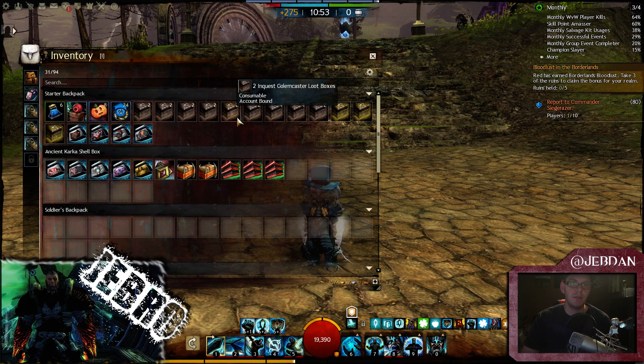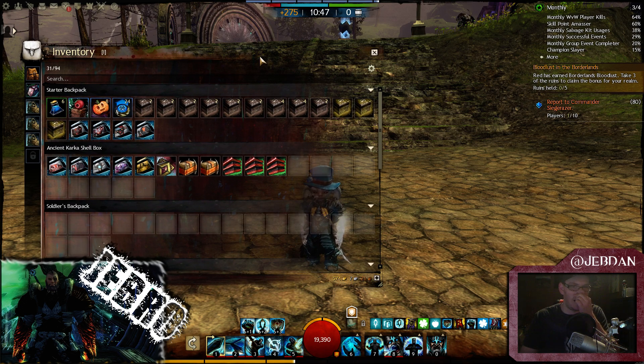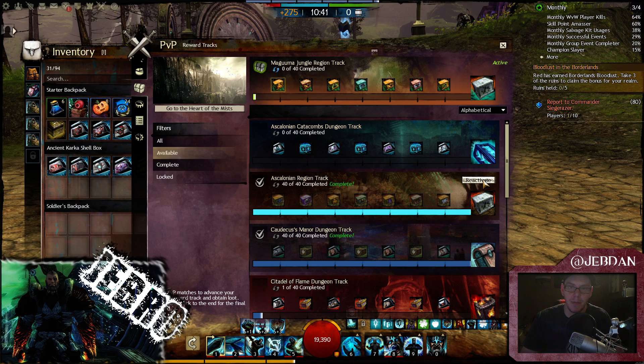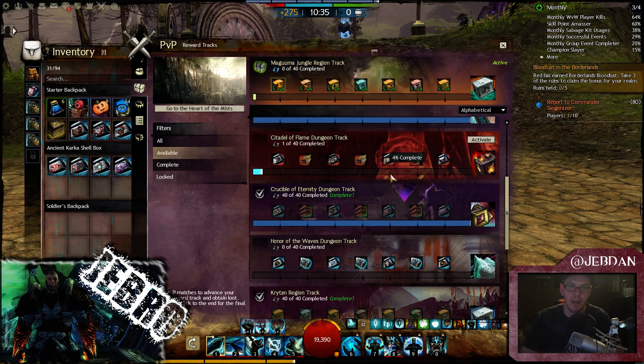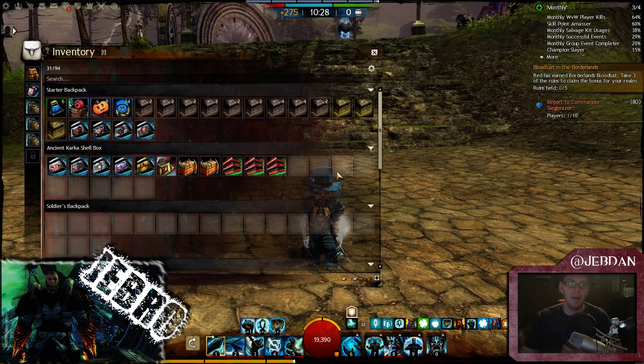I'm going to open these crates now. These crates were from the Inquest Crucible of Eternity. I'm going to double check — I've done so many reward tracks I can't actually remember. I've just done CM, so Crucible of Eternity is the one I've actually just done, and I'm going to open them now.